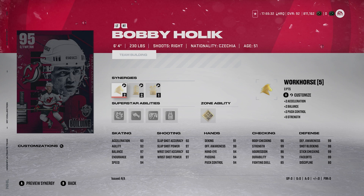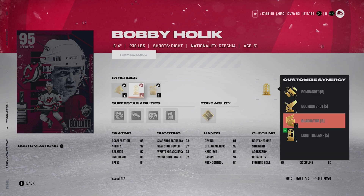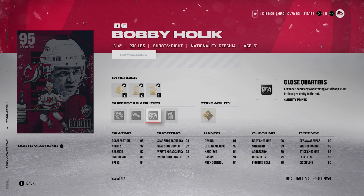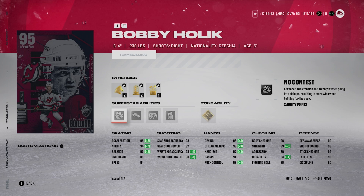Then Bobby Holik is insane too — six-four, 230 pounds, righty center. He has Buzzing, Spark, Distributor, and Workhorse, plus Bombarded, Booming Shot, Gladiator, Light the Lamp, Dangle City, and Magician. Abilities are Silver No Contest, Silver Truculence, Silver Close Quarters — I love Close Quarters — Silver Big Tipper, and Gold Quick Draw. He's kind of like a better Jay Beagle. He has 99 faceoffs and can have 95 acceleration and 94 speed. His shot goes 92, 97, 93, 98. I'm a huge fan of Bobby Holik.